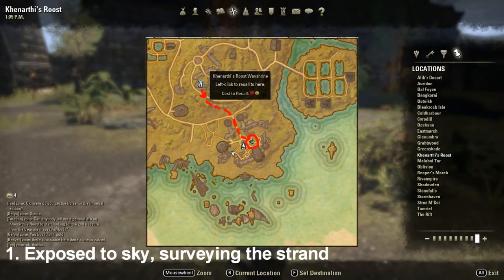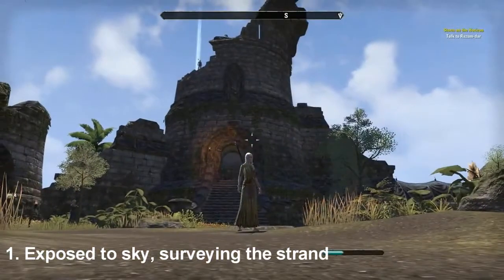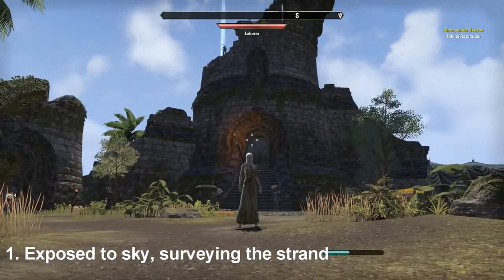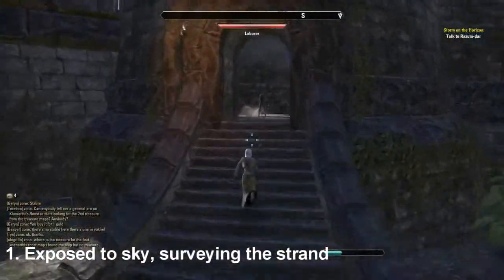The first one is called Exposed to Sky Surveilling the Strand, and that is the easiest one to find out of the entire six. This sky shard is located within the camp of Eagle Strands, with the nearest way shrine being the Canarthi's Roost way shrine. Once you are in the camp, look for a broken tower located on the east side of the camp, then climb the steps to find the sky shard.